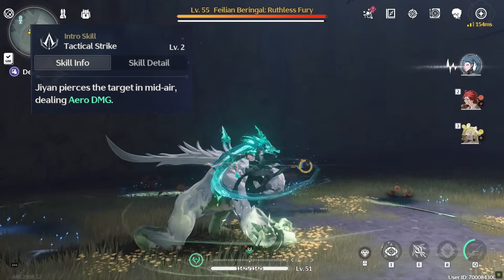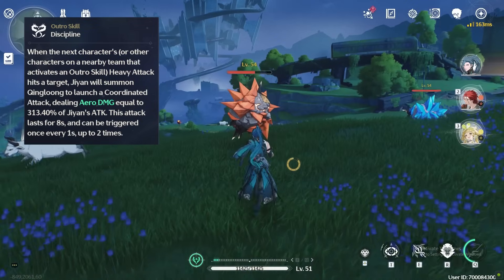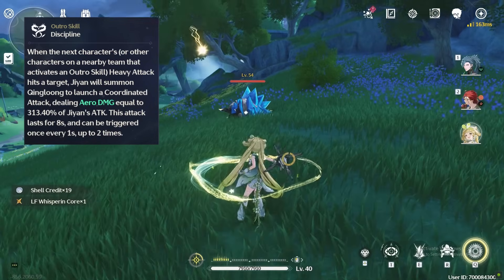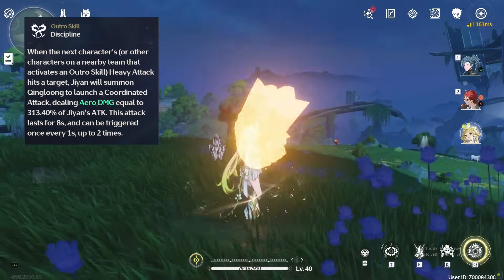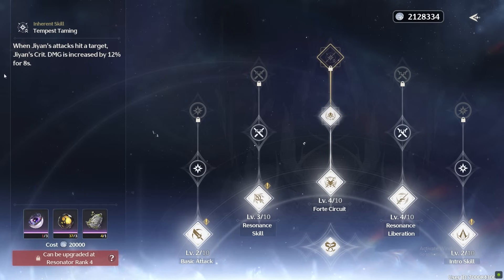His intro skill deals some damage and gives him 30 resolve stacks. In his outro skill, if the next character you switch into has Jian's concerto energy bar filled, Jian will do coordinated attacks along with the heavy attacks of that character. This has a good multiplier, lasts for 8 seconds, and can be triggered only up to 2 times. His first inherent skill grants 10% attack increase after casting his intro skill, and the second gives 12% crit damage increase for 8 seconds when Jian hits an enemy — basically permanent.